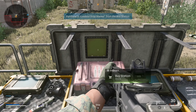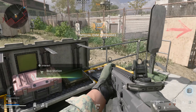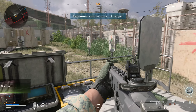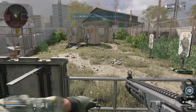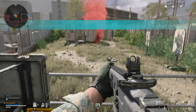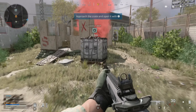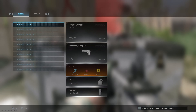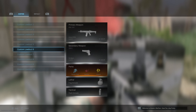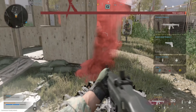Purchase a loadout drop marker. Now call in a loadout drop and stand clear of the smoke. Loadout drops allow you to select a full loadout — a loadout drop is the only way to get perks and certain weapon attachments in Warzone Battle Royale. Well done.